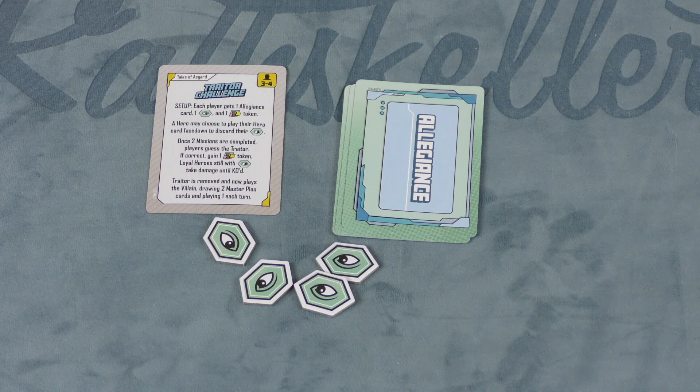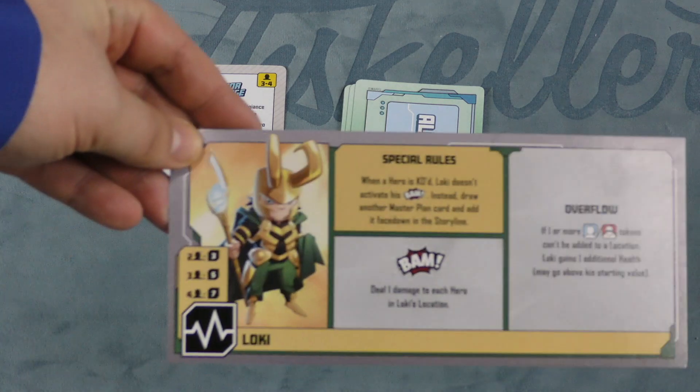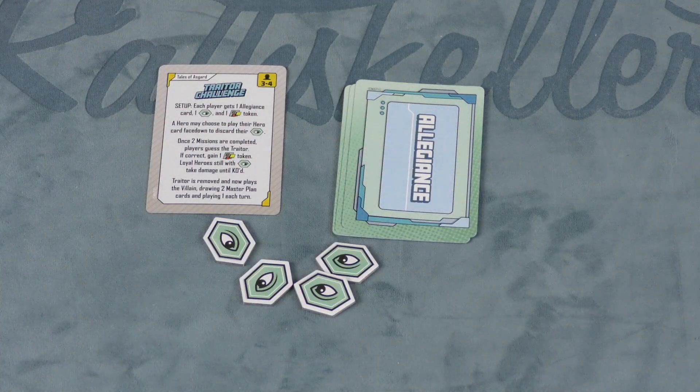This feels like they are shoehorning this into the game. They're doing it because Loki is in the game, but in the new X-Men United they're going to let someone play the villain, and I think that does it in a better way. Trying to figure out who the traitor — it doesn't feel like it fits in this game at all. I just don't like this idea.